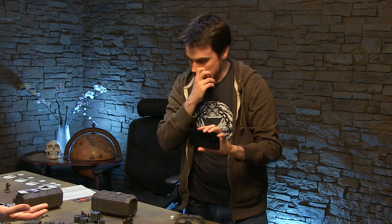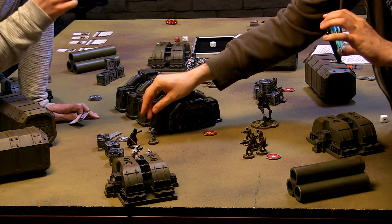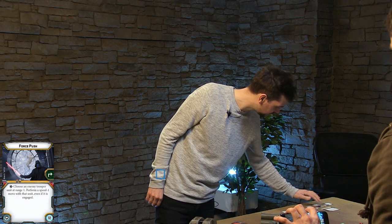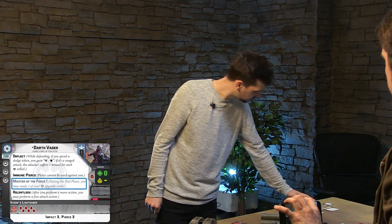You can't go into base to base unless you're doing a charge action, so what would actually happen is you'd pull him close enough. The pull is a free action, but you have to exhaust that card - so that gets tapped. Now I have an ability called Master of the Force, which means I can untap one of my force powers for free at the end of the turn. Other than that, tapped cards don't refresh until you take a rest action.